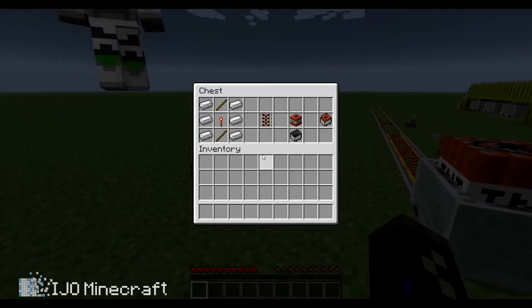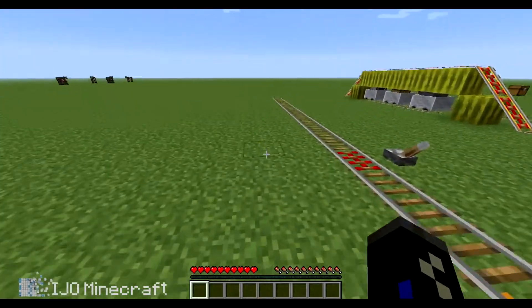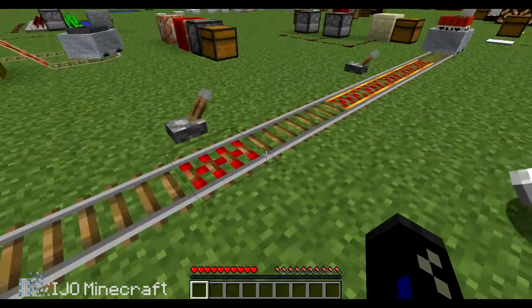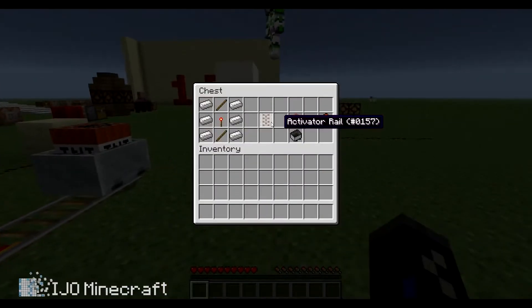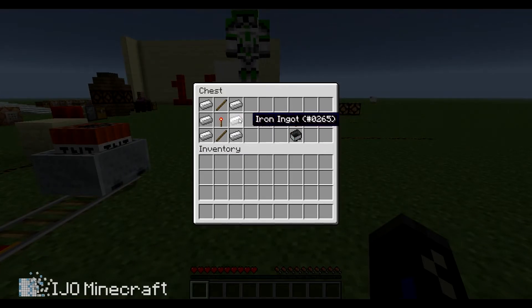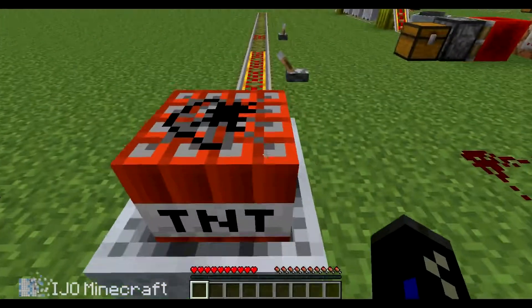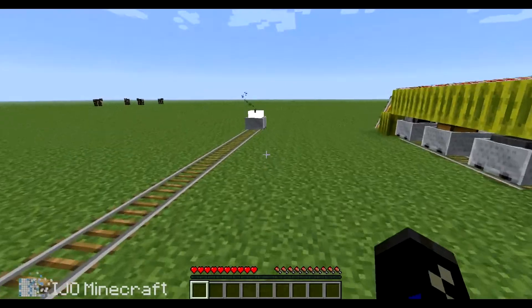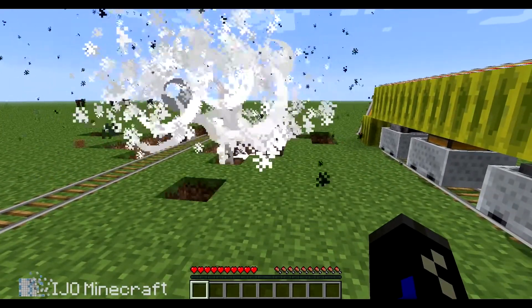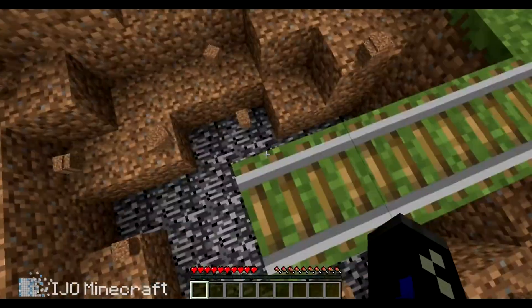Here is the activator rail and minecart with TNT. That will activate the minecart with TNT. That's how you craft the activator rail, and that's how you craft the minecart with TNT. Give it a little bit of a nudge. And there it goes! And they made it so explosions don't blow up the track.